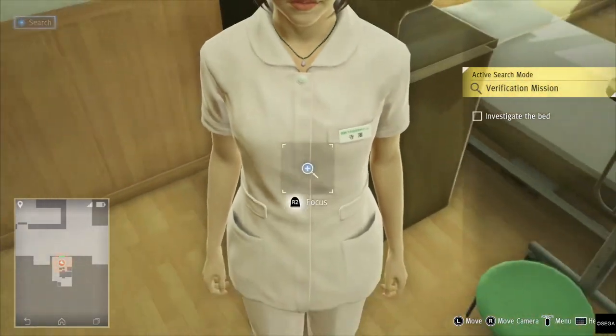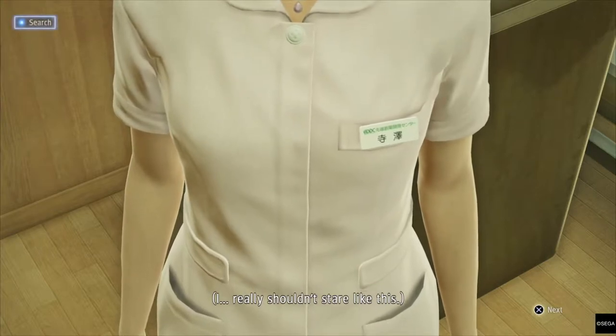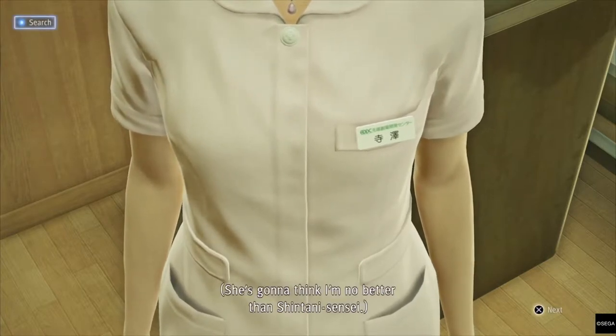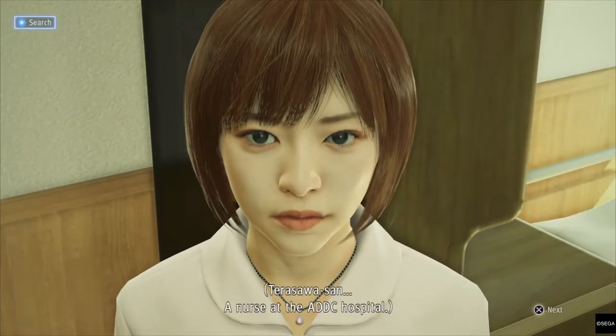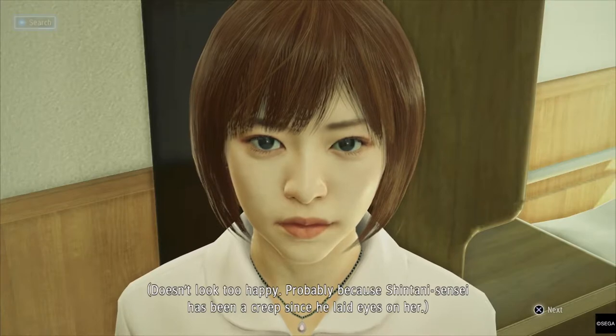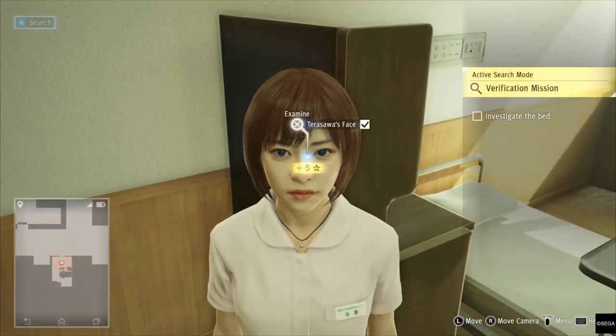In order to get the trophy you need to investigate three parts of the body. The first one is the chest — the controller will vibrate when you're in the right place. The second one is her face — again, wait for that vibration on your controller. The final one is around her stomach area, where you're looking at her nurse's uniform.